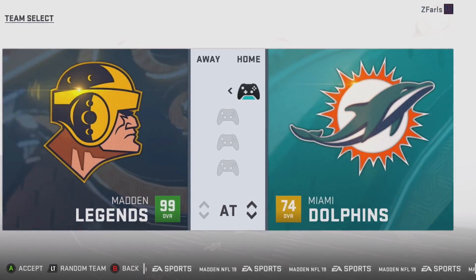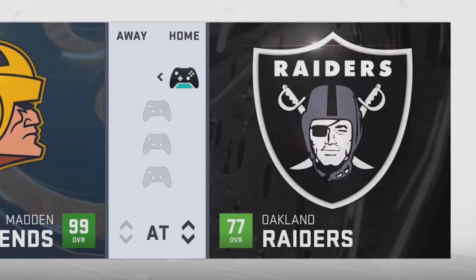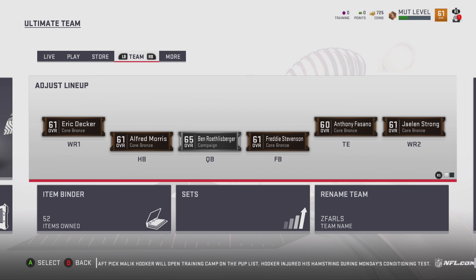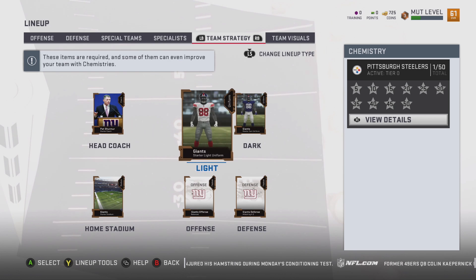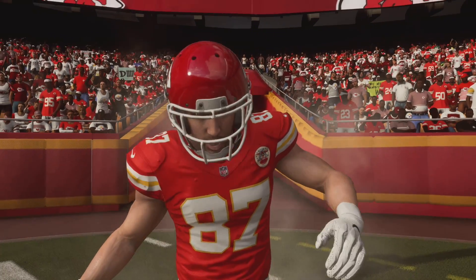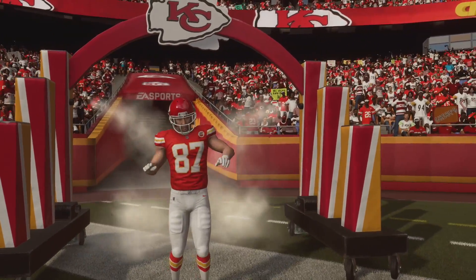Let's jump into a Madden Ultimate Team tip. When you pick your favorite team in Madden 19 and log in, your playbook is going to be whoever you select — you'll get your offensive and defensive playbook of your favorite team. I like to go with the Giants, but I don't necessarily like their playbook in ultimate team to start out. You can still change your playbook later, but to get those early solos out of the way, I'd recommend going with the Patriots playbook because they have a multiple defensive playbook covering 4-3 and 3-4, and they've got a bunch of good offensive plays when you're just grinding it out.